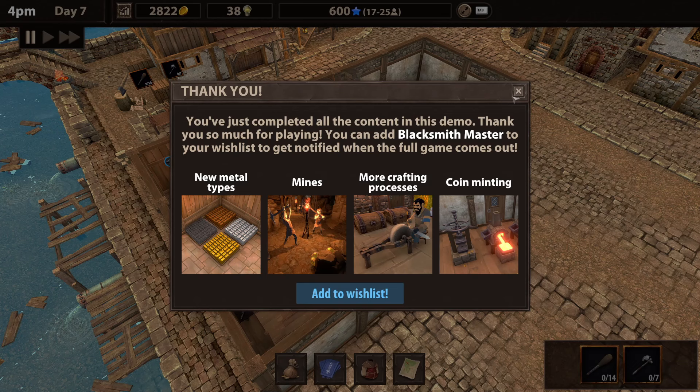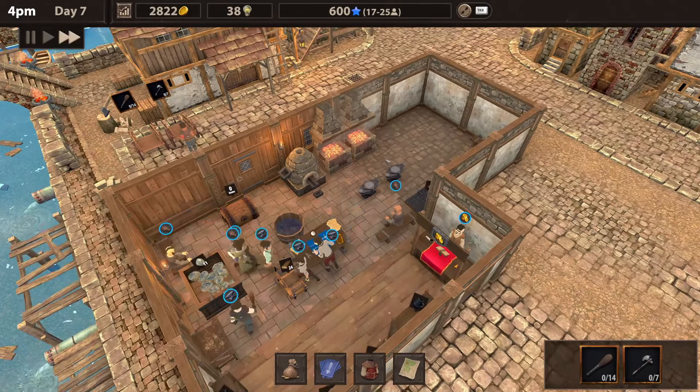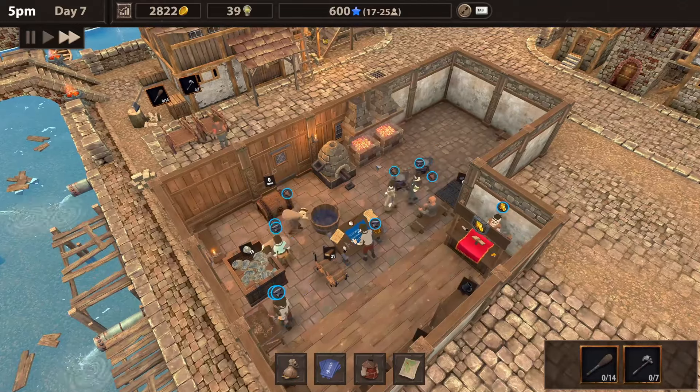Smelting two — finally! We can get into bigger and badder types of deals. That's going to take way too long — we don't have... yeah, that'll work out better for me. And then — you just completed all the content in this demo! Thank you so much.